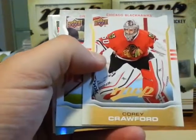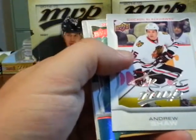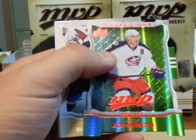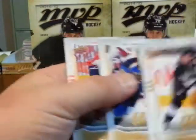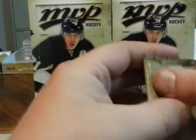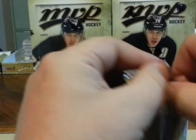Corey Crawford short print. Andrew Shaw silver script. Jack Johnson color and contours die cut. I'd like to get one big name die cut — that'd be nice.